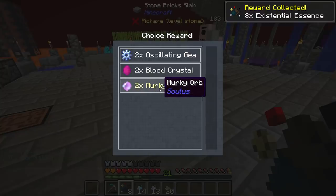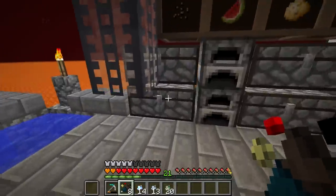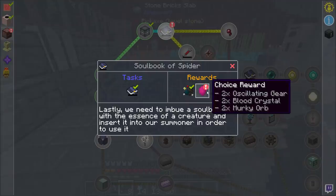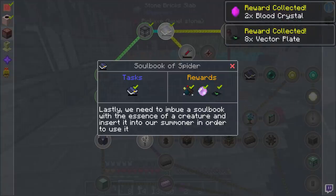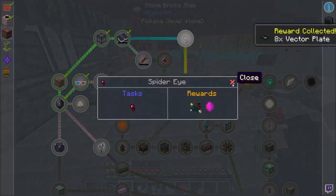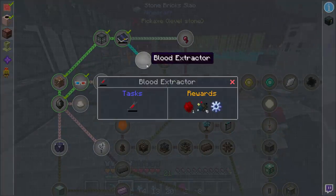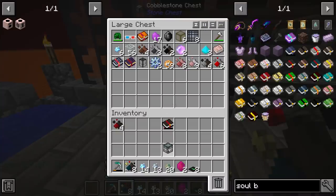I'm going to go ahead and grab the murky orb — wait, I already did. So we'll use this to increase the amount and get the blood shards, and we'll get some vector plates. Next is going to want us to get spider eyes, which means we're going to have to activate this thing.